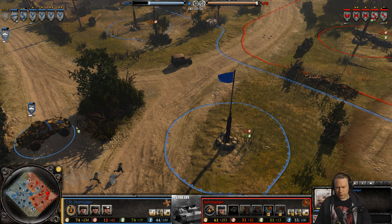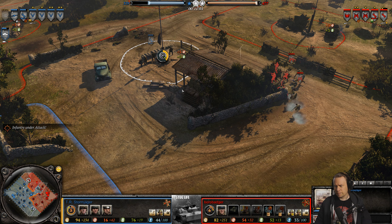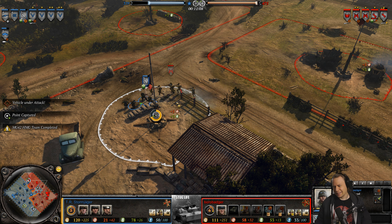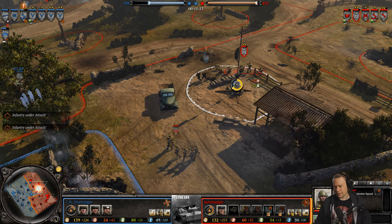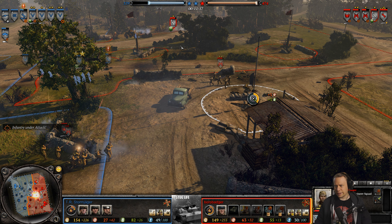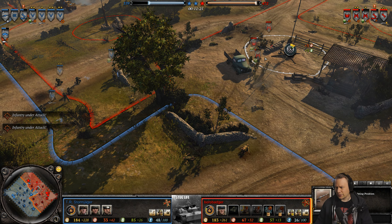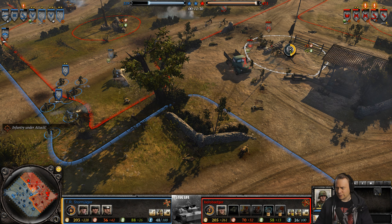Looks like the 2-2-2 will be sent up there to deal with the enemy. Stormjager is on point even though he got down a little bit of green cover of his own — pretty neat. Time to retreat the pioneer squad. The 2-2-2 is also fighting the combat engineers up there bit by bit, and retreating.